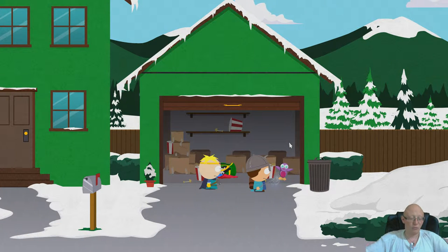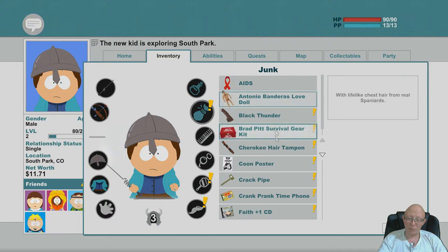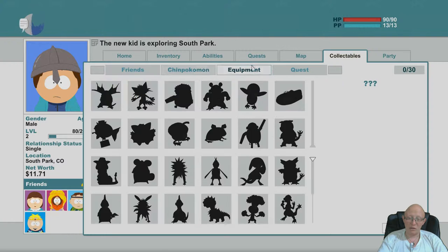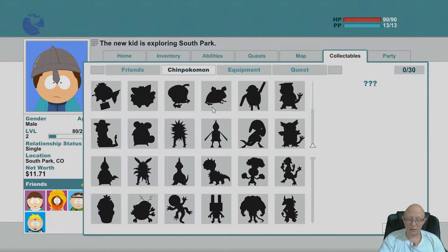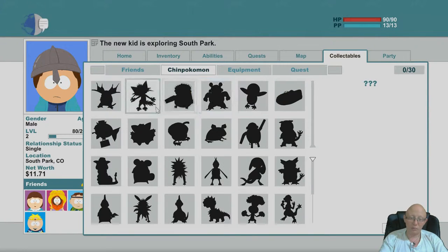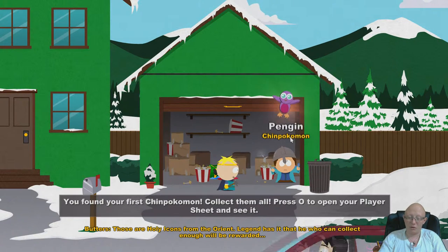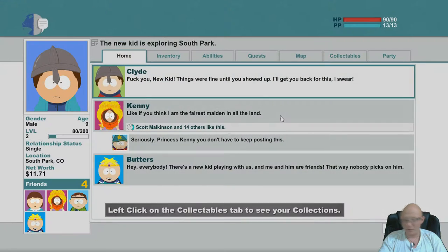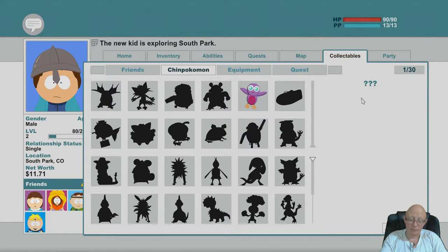These are gonna be the next collectibles we are going to collect during the game - they are called Chimpokemon. In total there are 30 of them and we are going to collect all of them. We found our first one in Cartman's Garage, so that's why we are going to collect them. We get 1 out of 30.